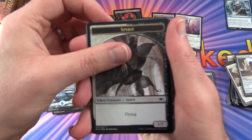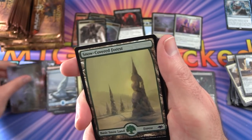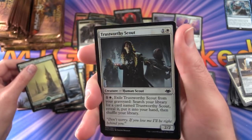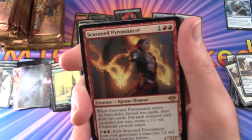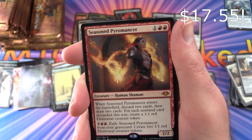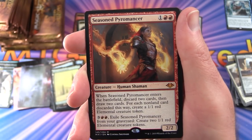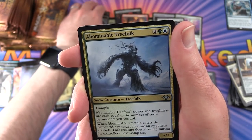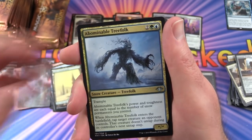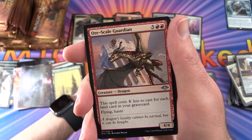Pack 11: Another foil Spirit token — loving the unique artwork so far. Snow-Covered Forest. A foil Trustworthy Scout. And a mythic — Seasoned Pyromancer! Creature, Human, Shaman, 2/2 for 3: when it enters the battlefield, discard two cards then draw two cards; for each non-land card discarded this way, create a 1/1 red elemental creature token. For 3RR, exile it from your graveyard to create two 1/1 red elemental creature tokens. Two mythics so far! Also got Abominable Treefolk, Crypt Rats, and Awe Scale Guardian.